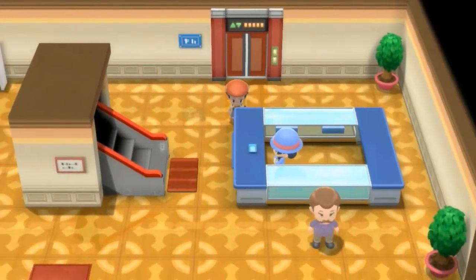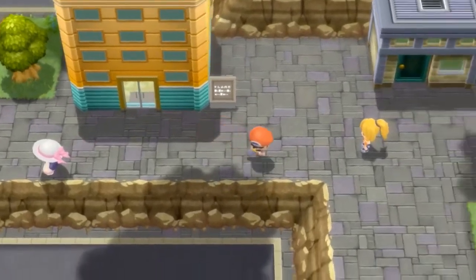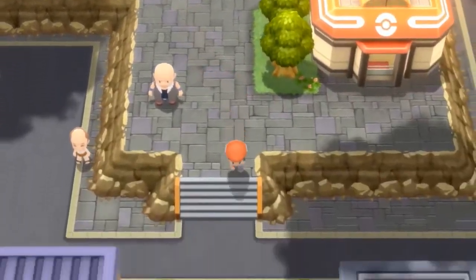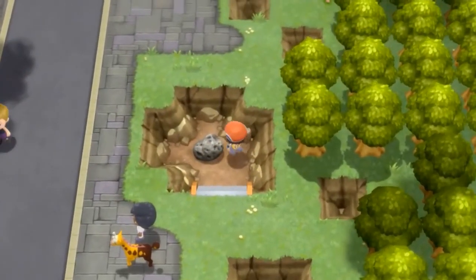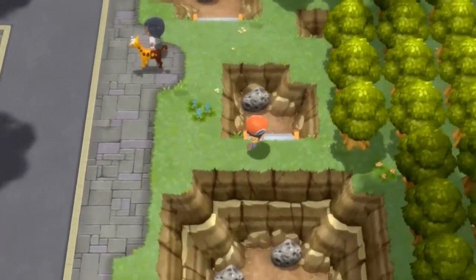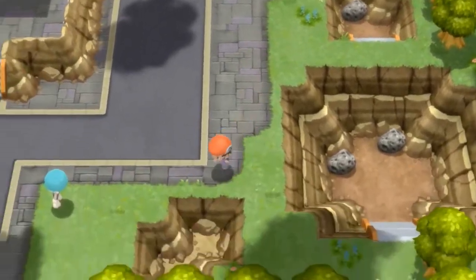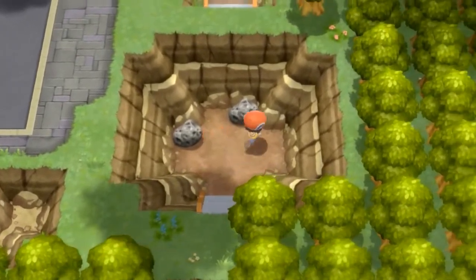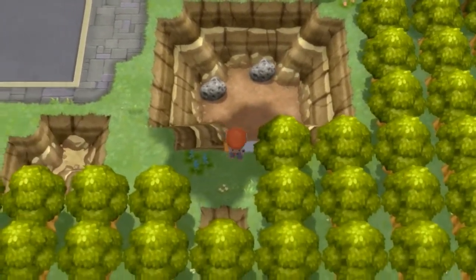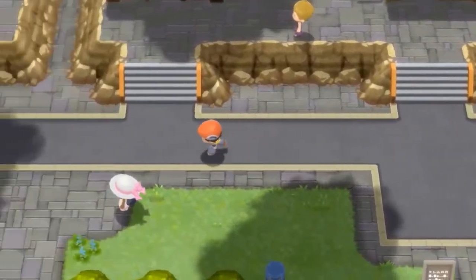All righty. Let's get out of here. That's another place we can actually look forward to. Now if you guys remember, a few episodes ago we actually got ourselves a few mystery gifts. And I'm just trying to see if there's any items right here. It's just a meteorite. Like I was saying, we got ourselves two mystery gifts — one of them being a Manaphy, and the other one another pair of clothes. And that's where we're going to go now.